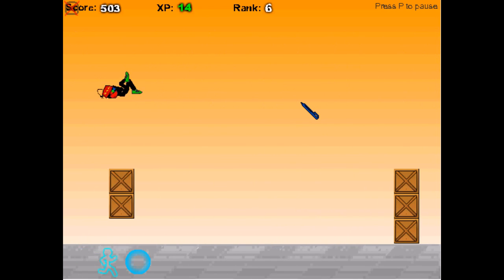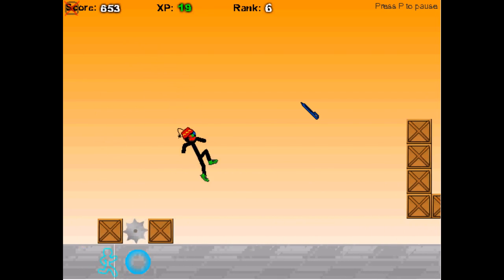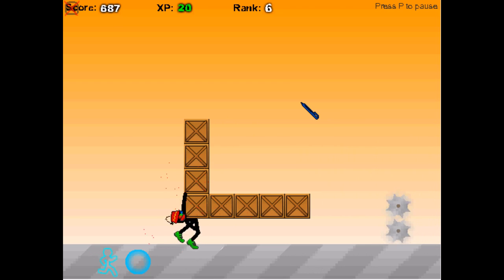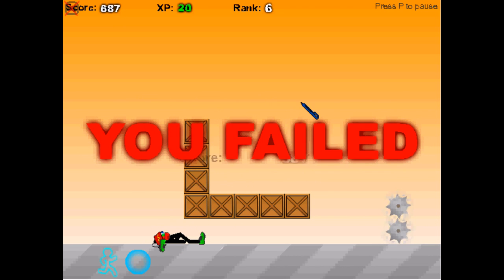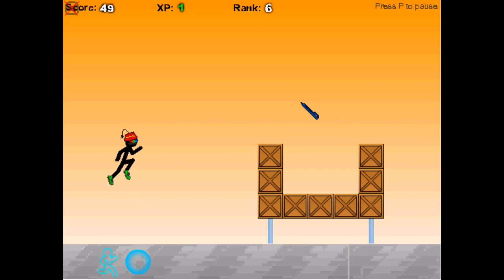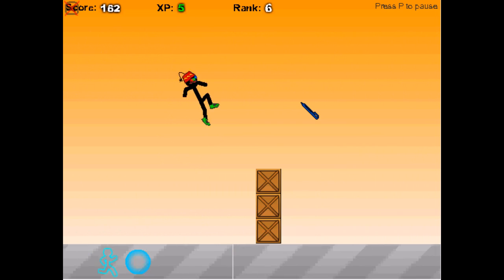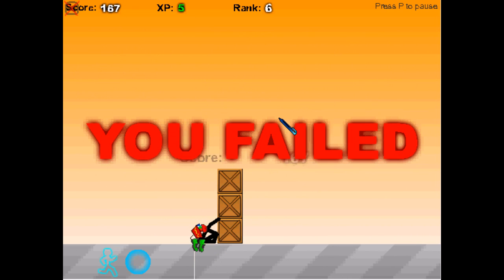I'm saving up some of my gold to go to the marketplace, which I'll be showing you soon, and get new shoes called the diamond shoes. These are the best shoes because they have all three stats — they do high jumps, they're good with running, and something else.